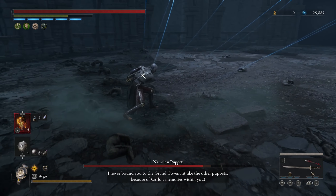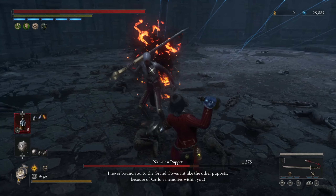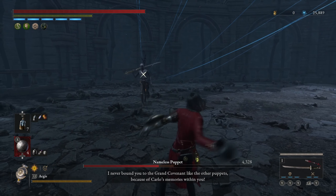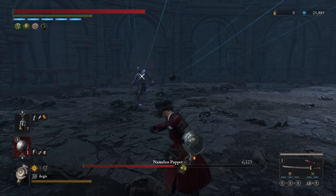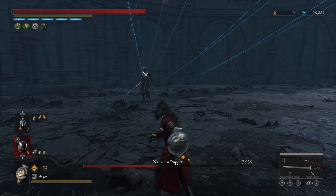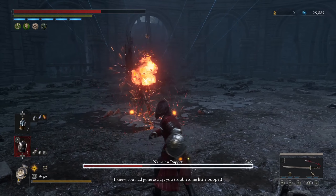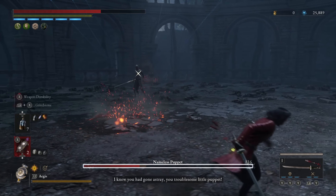For the first phase he attacks a little bit slower, so it's easier to dodge out of his attacks. You don't have to play super defensively, but during the second phase things get really difficult. For the first phase we're just going to get as much damage in as we can from a distance, as his attacks are a bit shorter in reach. You can also swing your sword at him, but it's just as easy to throw throwable items.